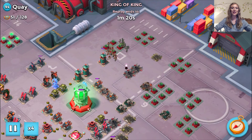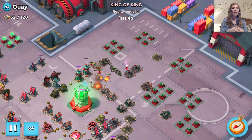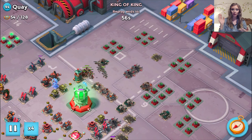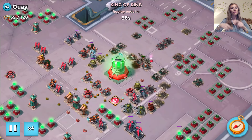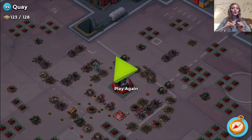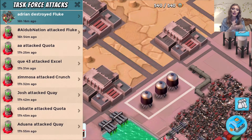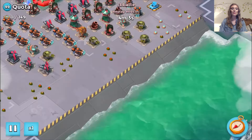Here we are watching Operation Sour Grapes — the attack on Quay. I'm not showing you the replays ordered by difficulty; I'm just showing them as they appeared in order so you can see the takedowns. Quay is one of the more difficult bases in Operation Sour Grapes, but that was actually a pretty easy takedown and really totally OP. Let's go ahead and jump into Quota.